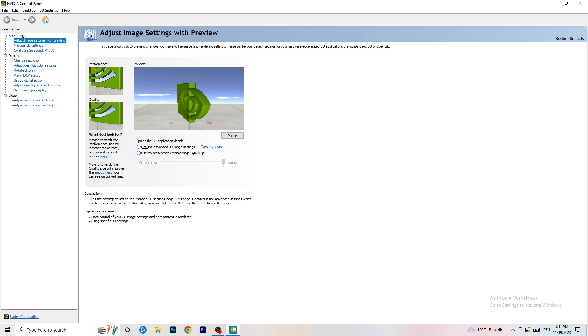I'm currently using 'Let the 3D application decide,' but if you want to go full performance mode, select 'Use my preference emphasizing' and drag the bar toward performance. You can go to the middle for a balance of quality and performance, but if you want maximum FPS, drag it all the way to performance. That will help your FPS a lot.